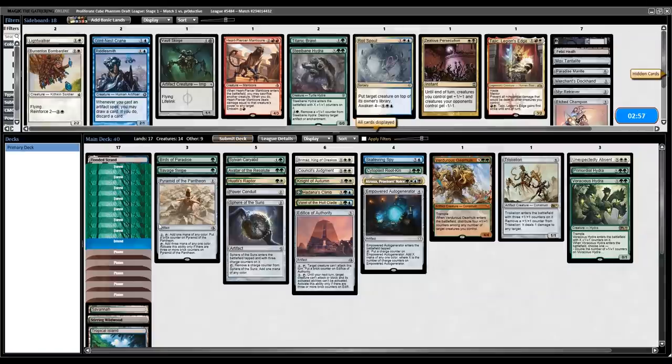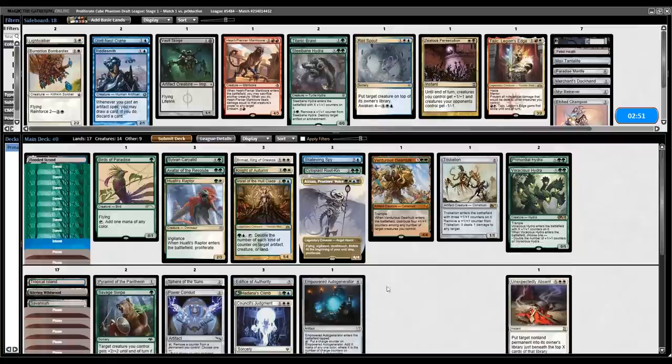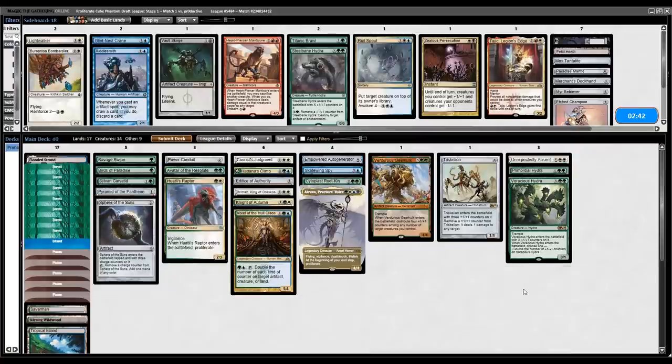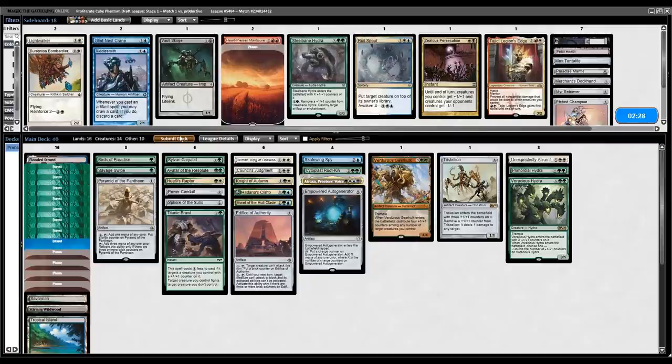We definitely flooded out there a bit, but yeah — maybe seventeen lands is too many. We have the Bird, the Pyramid, the Sphere. It feels like I have stuff to do with my mana though. Maybe bring in Titanic Brawl and cut a land. Let's go on to game two.